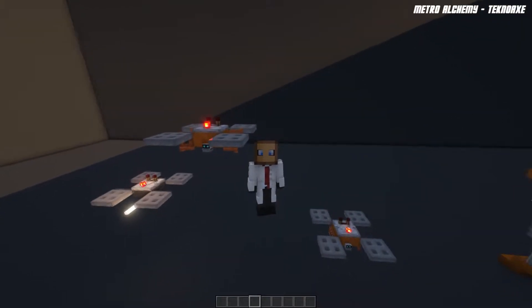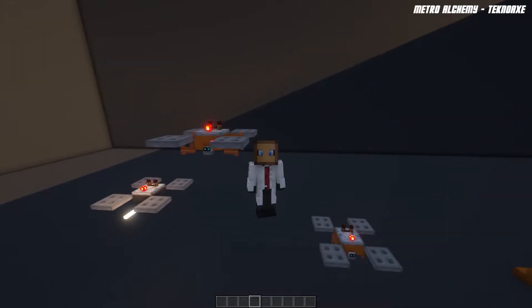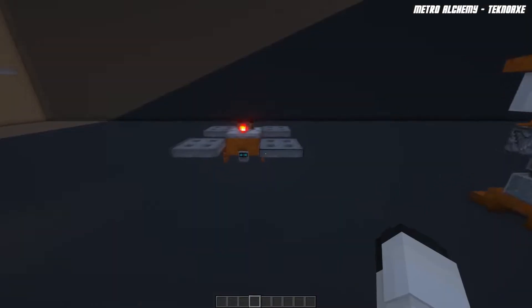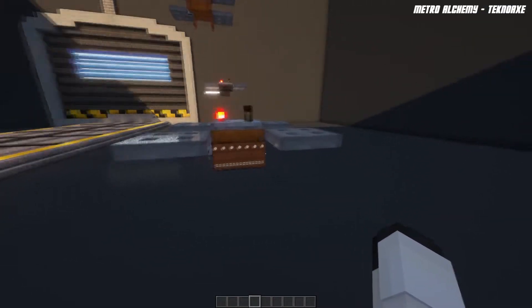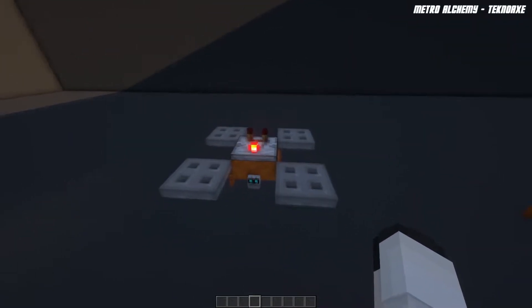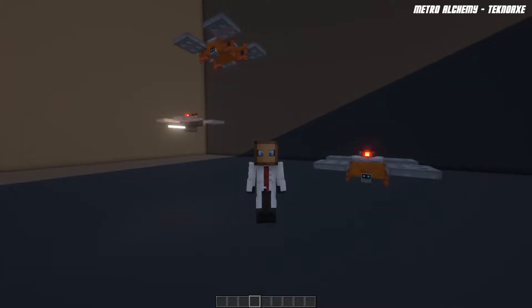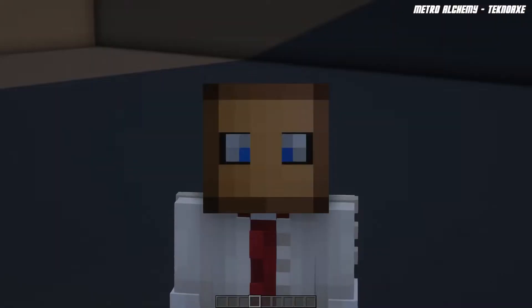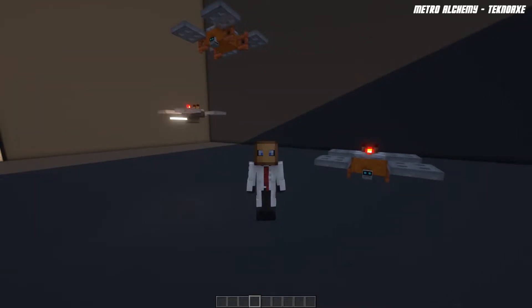A link for that will be down in the description but you don't have to use a custom player head — you could use a skull or anything else. For this drone we're using signs with a nice little pattern on the side, glow ink and some light gray dye to make these little skids, plus a comparator and trapdoors. I've seen a few people make drones like these but using lower slabs — please don't do that.